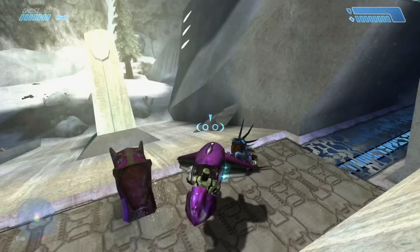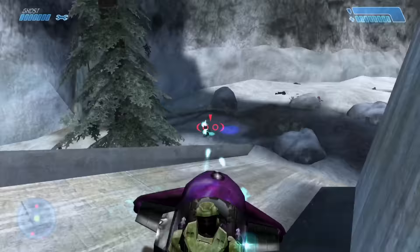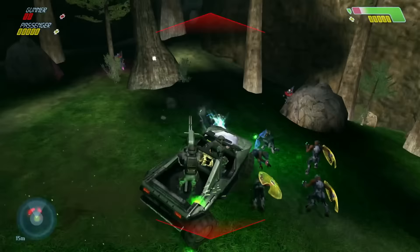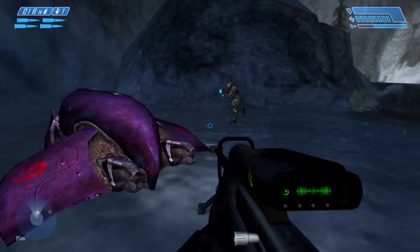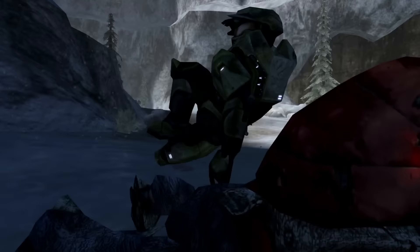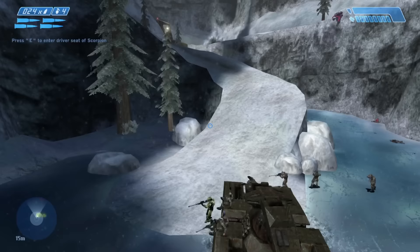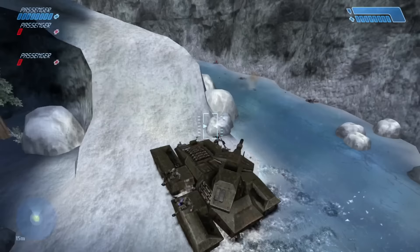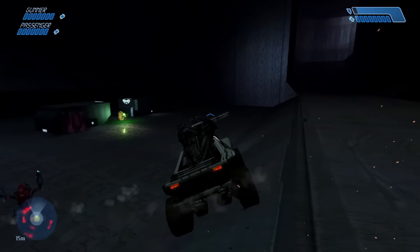Vanilla CE's splatter damage is famous for how ridiculously broken it is — just one tap from a vehicle, pretty much regardless of your speed, will instantly kill any actor in the game. When used versus enemies it's indulgent, satisfying, and plain fun. However, what's not so fun is being splattered by an ally brainlessly floating around in a Ghost, or the mind-numbingly frustrating task of carefully tiptoeing through marines crowding around you, seemingly eager to be turned into ketchup with a single nudge. So needless to say, we need to address this in some way.